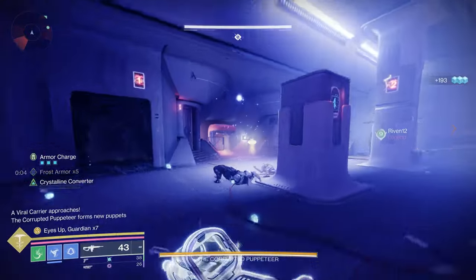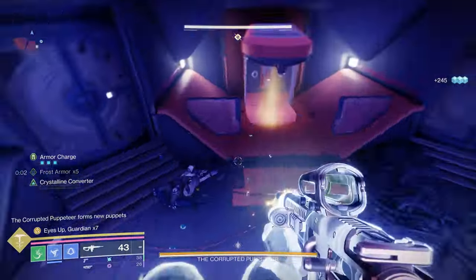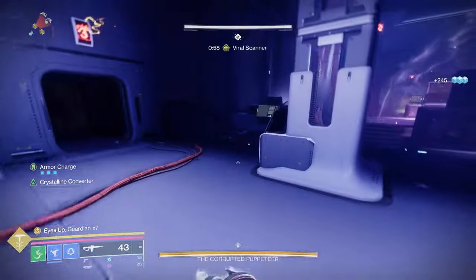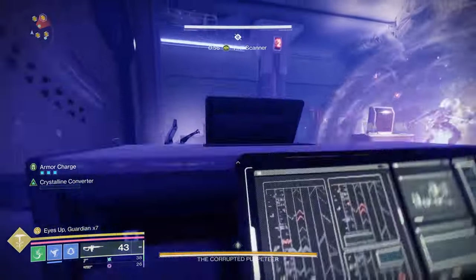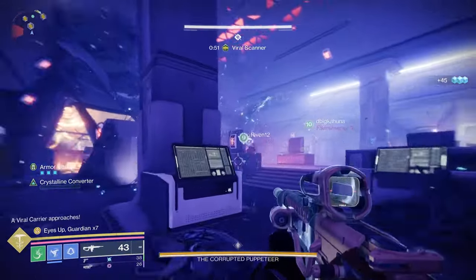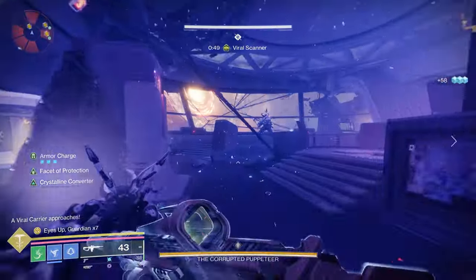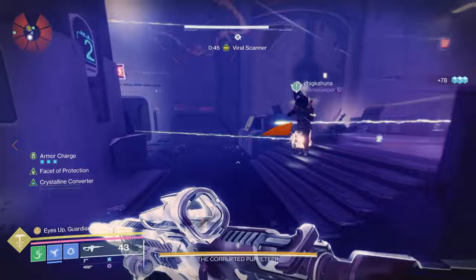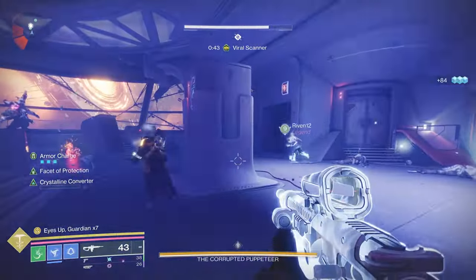You can kill adds and then the scanner is going to show up. With the scanner, you'll notice in the middle there are four pillars. Those four pillars have blue numbers on them: one, two, three, four. The scanner is going to go around and look at those and see which one is correct. Whichever one turns white and does not disappear — that is the number you're going to use with the operator.